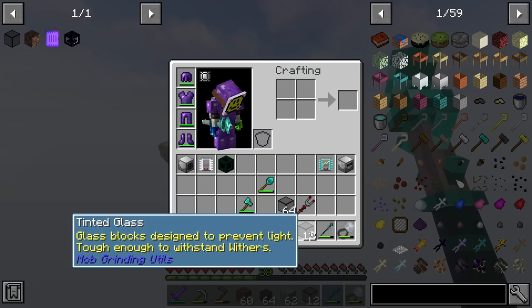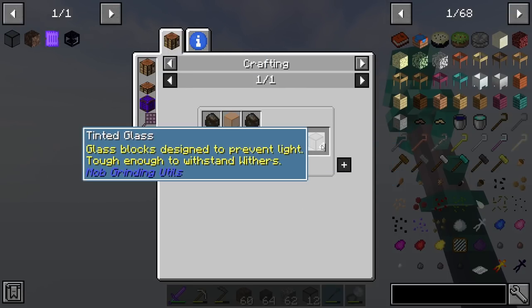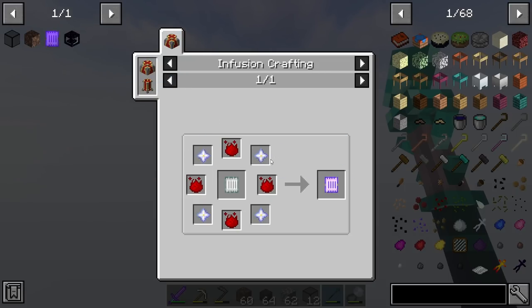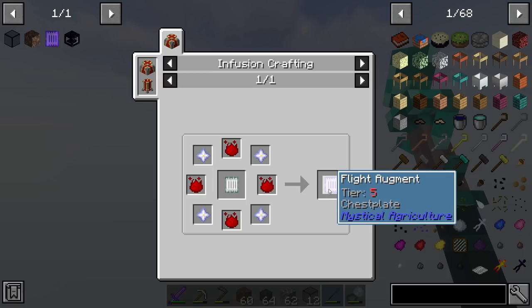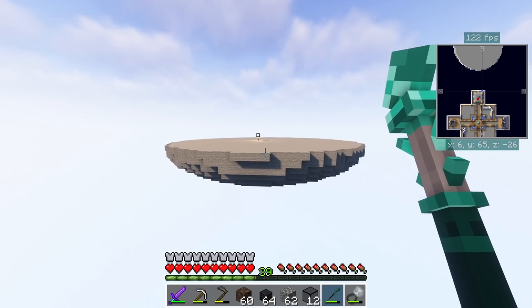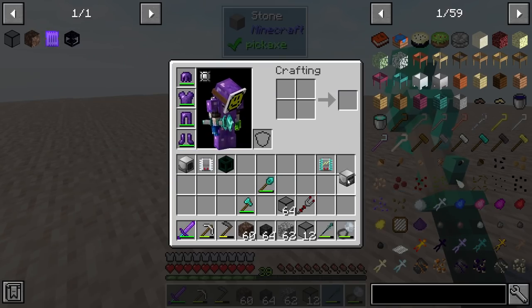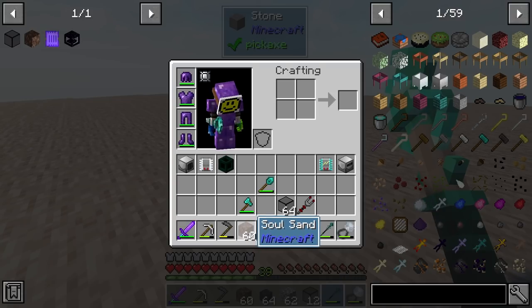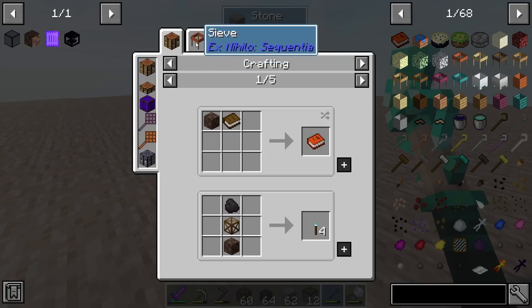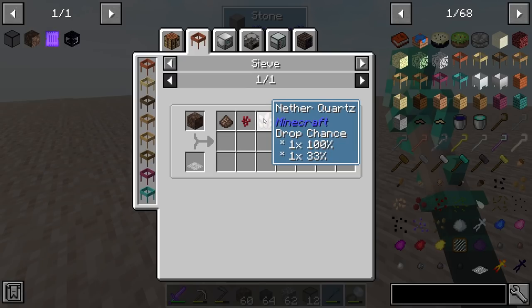I did a tiny bit of crafting - I needed some tinted glass, which is basically unbreakable blocks for withers. We need to get ourselves four nether stars to make the flight augment from Mystical Agriculture, which we can then use on the supremium armor. That's the path I'm working on. I also keep noticing I have a stonework factory in my inventory - I keep meaning to automate soul sand. The only drop you really need from soul sand is quartz, but you get a lot of it.